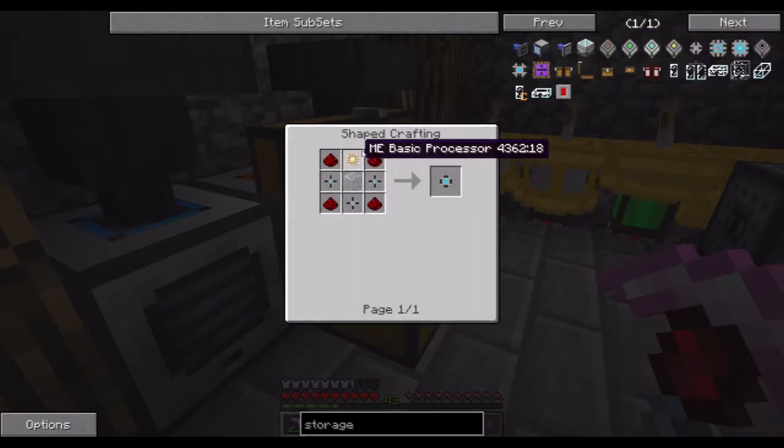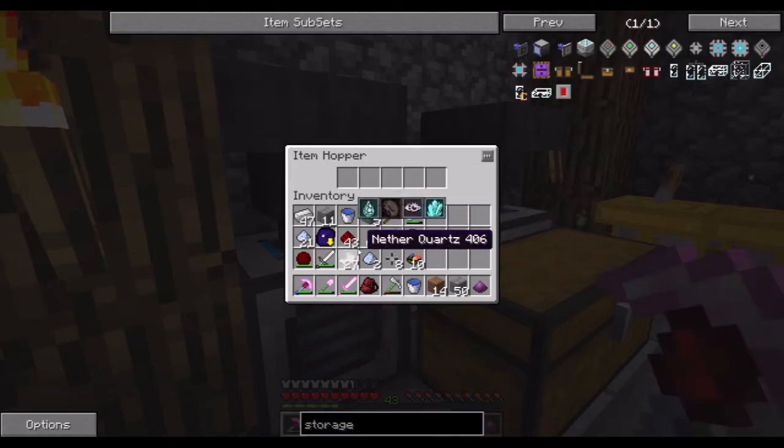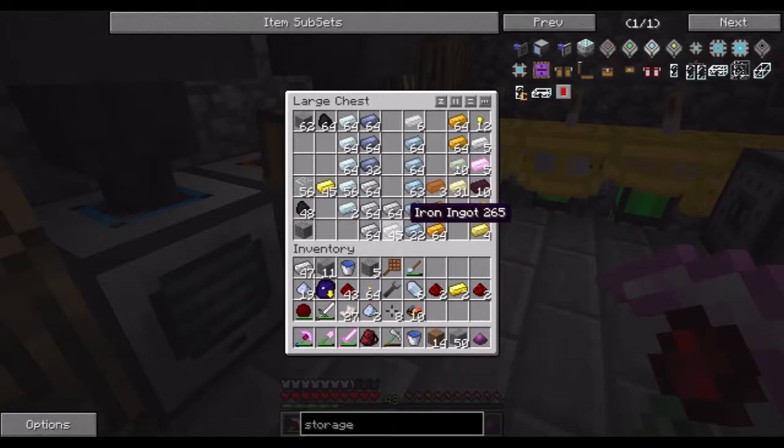If I want to go and make a 4K one, I will need a storage segment — that's three and basic processors. So we're gonna need to make a few more of these basic processors as well. In fact we need to make two. I will also need two silicon — I'm just gonna smelt this. We'll pick it up, and one more.